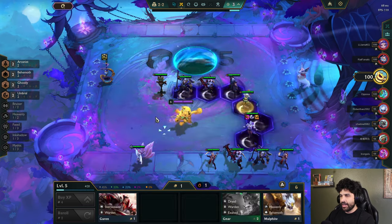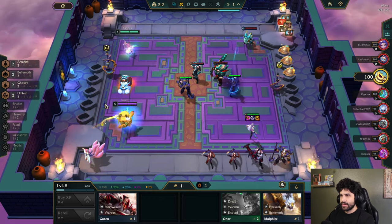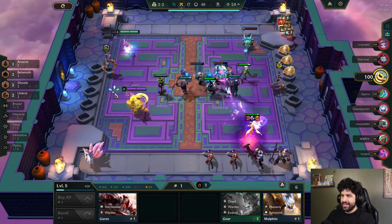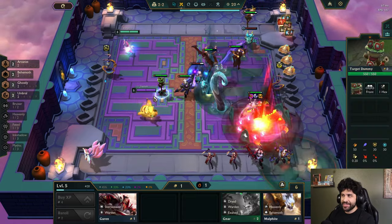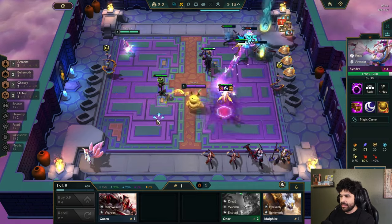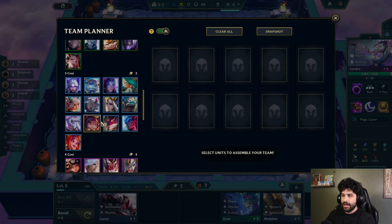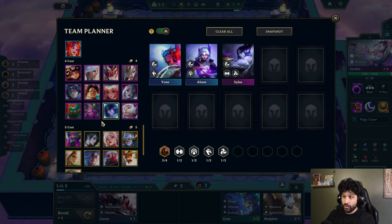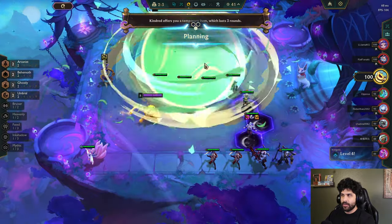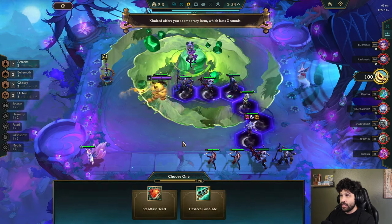I'll just put more frontline in — more frontline sounds like a good idea. This is not who I thought I'd be fighting, but this guy has 30 gold already, which is a little scary. And I have one gold, so that's not looking the best. But I don't think we're in any danger of losing to this guy — it's just later on that will be the problem, because he'll have, like, infinite gold. I just need to mark for myself all of the Umbral units so I don't miss any — that would be pretty unfortunate. I forgot Darius was Umbral; I had one on my bench earlier and I sold him. That's a little sad, but what can you do?